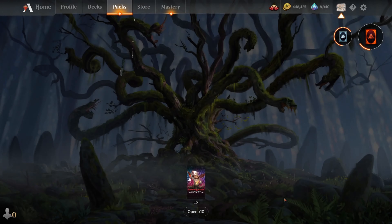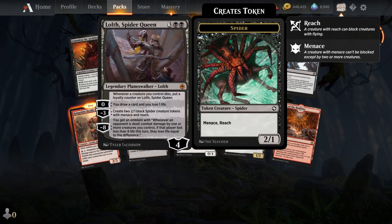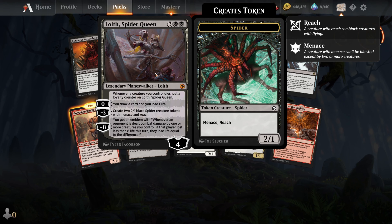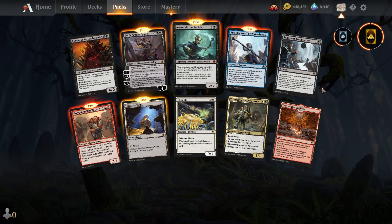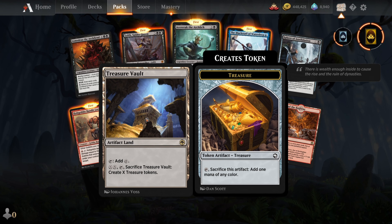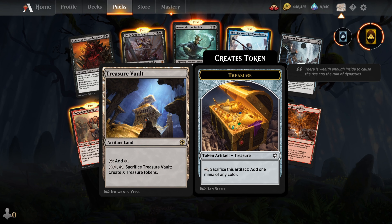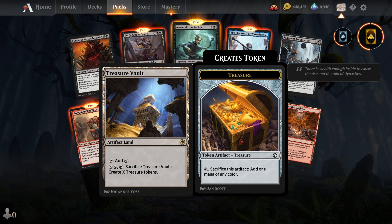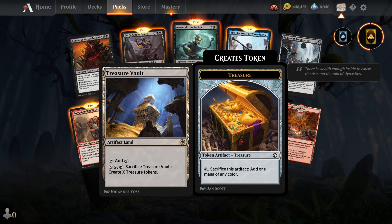Last ten packs, let's crack them. We have two mythics: Aserac and Lolth. I'll take them both. The Black Staff of Waterdeep, Sphere of Annihilation, another Gelatinous Cube, and Treasure Vault. I think this one will see a lot of play in standard — it's a very good card, even in Commander. It's a colorless land so it fits in every deck.